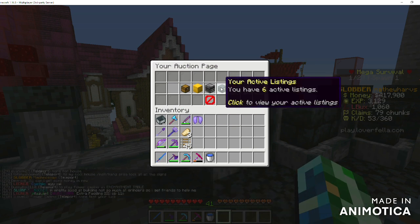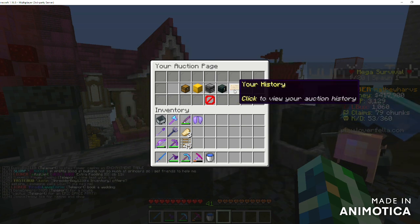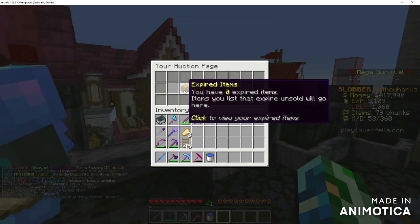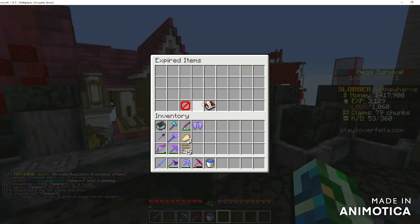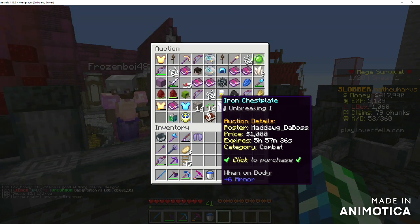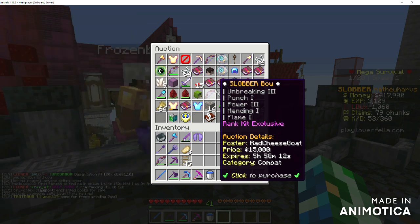Then there are expired items. If something is no longer in your active listing and your history doesn't say it sold, it will be in your expired box. You just have to check in here and there will be something to collect that has expired.